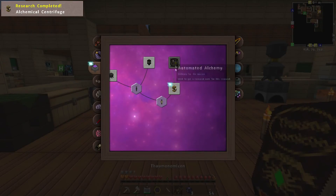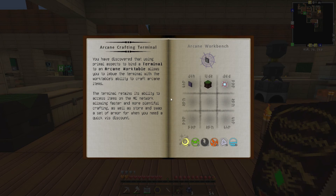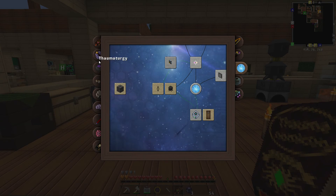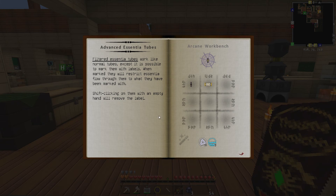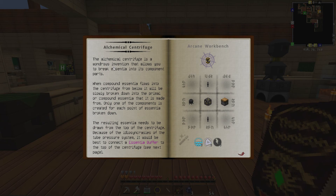Got to remember what that actually does — automated alchemy, alchemy for the masses. Is this getting me anywhere? It doesn't appear to be getting me anywhere, so I may have to do some more research. Let's do Digisense Transportation first. Going back to here — tentatives is what allows us to move essence around. The alchemical centrifuge is a wonderful invention that allows you to break an essence into its component parts; when essential flows into the centrifuge from below it will be slowly broken down into the primal or compound aspect.